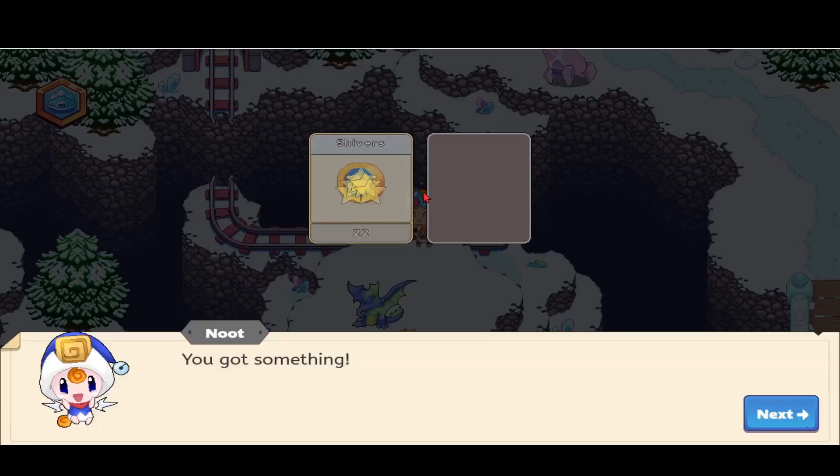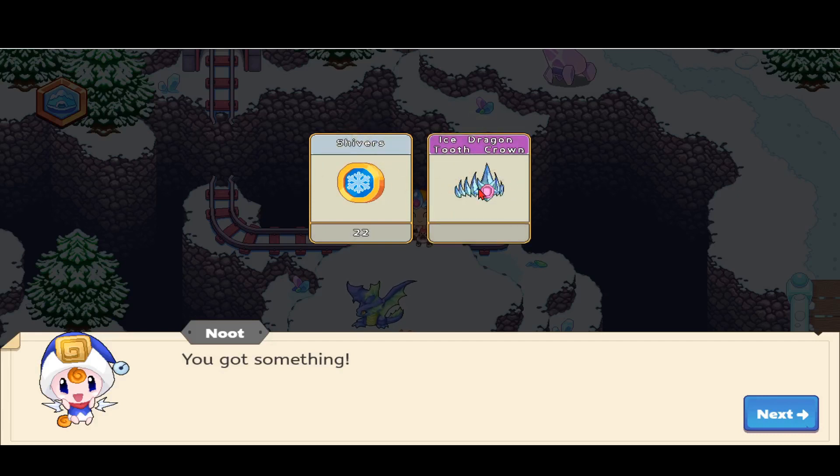Click on the chest and claim the items. They actually only give two items now — we got an ice dragon tooth crown along with another item. Prodigy stopped giving more than two items, though sometimes rarely he does. Now, do NOT click the blue next button. Instead, click the spiral refresh button at the top of your page and log back in.